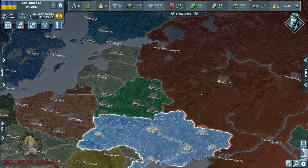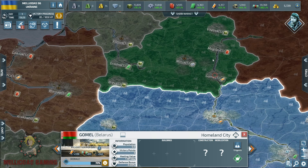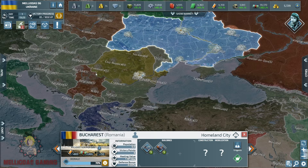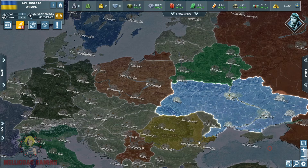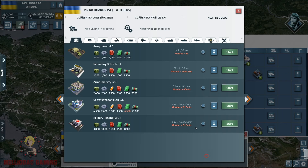Let's have a look at the diplomatic map and our neighbors. Our big neighbor Russia is an active player and is already starting to spam buildings. To our north we have Belarus, to our left Romania, and to the northwest Poland. Basically, Ukraine is surrounded by enemies, and in this series we are going to focus mainly on diplomacy.